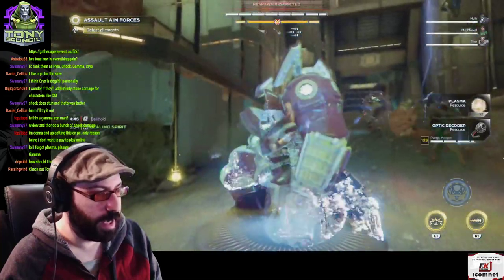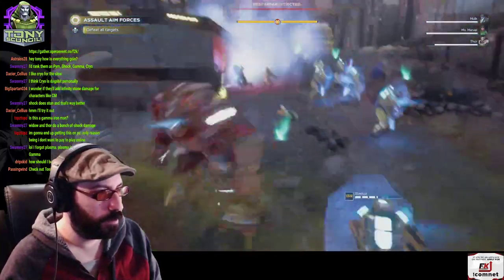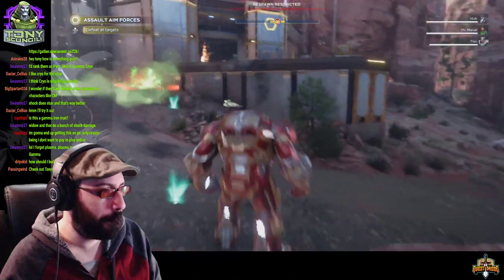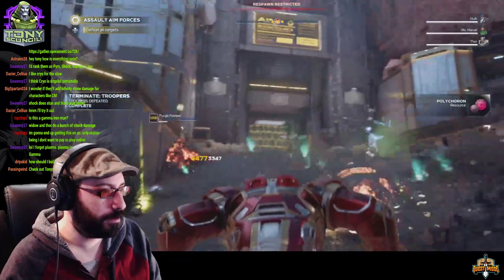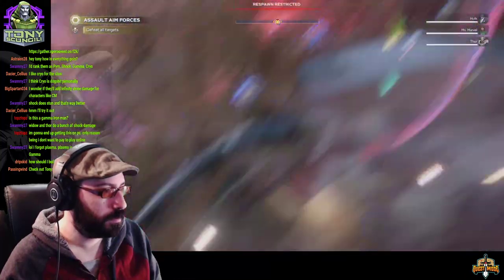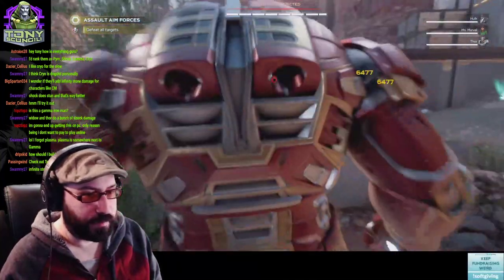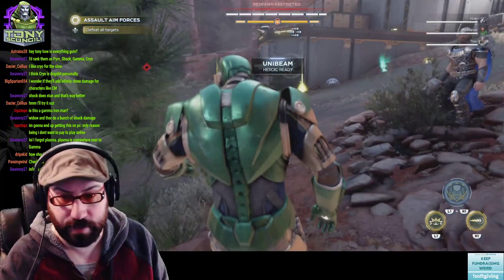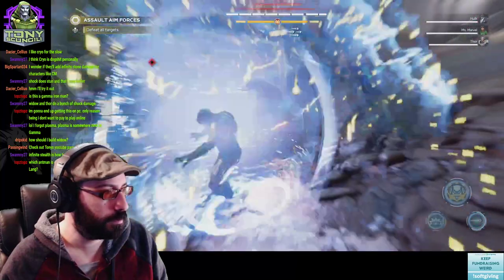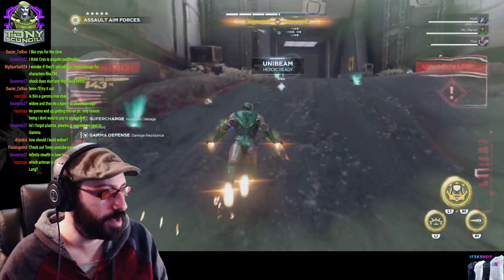How should you build Widow? Range, stun, and damage is one of the best setups. You can also use her for melee with infinite stealth. Widow has like two or three different builds and all of them are based on what you need. Tony wasted all that stuff? Yep — Dark Hold. And now it's all full again.